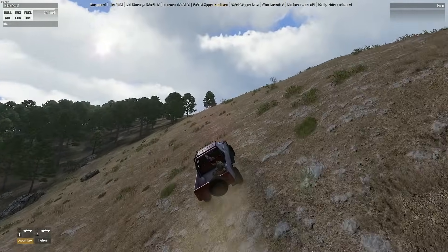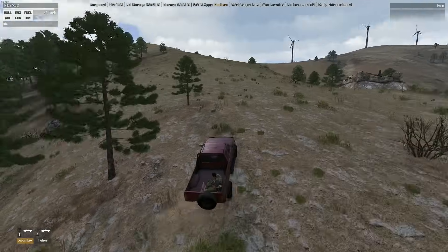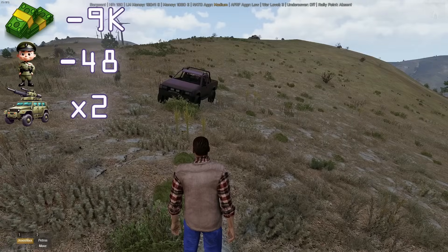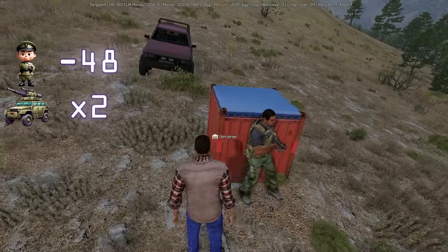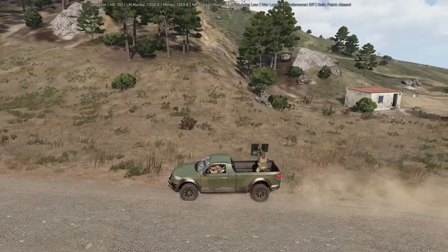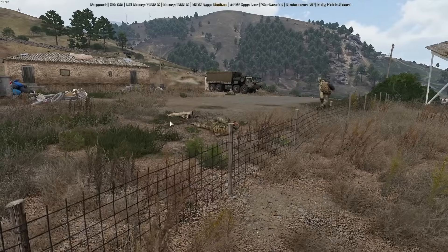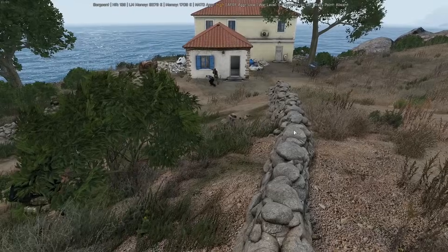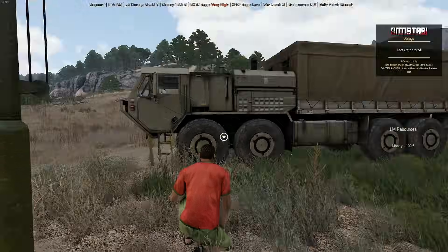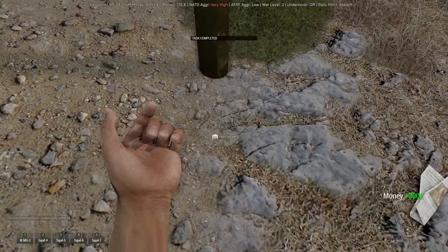Given my current position deep within enemy territory, I decided this would be a good time to push even deeper and secure an even stronger income. Heading towards the two resources in the northwest of the island and temporarily relocating our HQ, our insurgency began. Sending multiple squads of units and even an HMG car, we made quick work of the defences and in no time at all secured the first resource. With one secure, our sights turned to the second, and in the blink of an eye the second was also now secure.